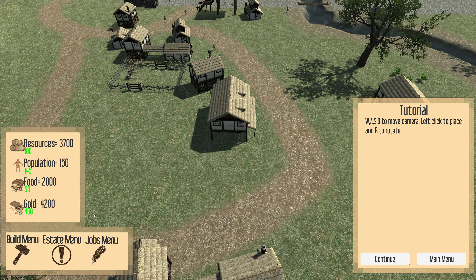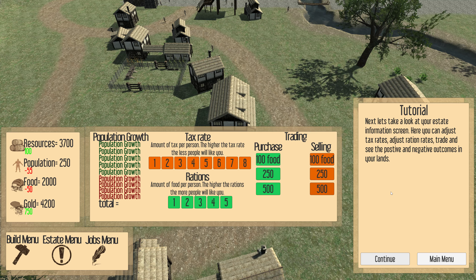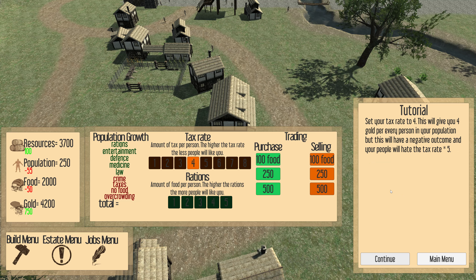Everything is positive around here. This is an event — events can have positive or negative outcomes. Keep an eye on these notifications to know what's going on. People have moved from a nearby city to your land — population has increased by 100! Next, let's look at your estate information screen — here you can adjust tax rates, ration rates, trade, and see positive and negative outcomes. Set your tax rate to four — this gives you four gold per person in your population, but your people will dislike it. Set your food rations to five — this consumes five food per percent of your population, but your people will like the rations.